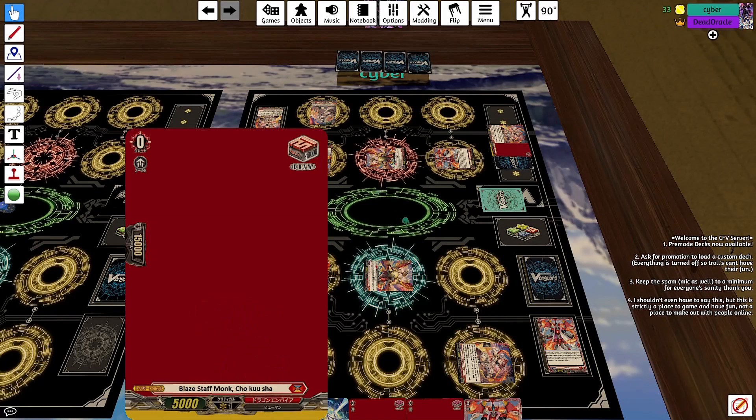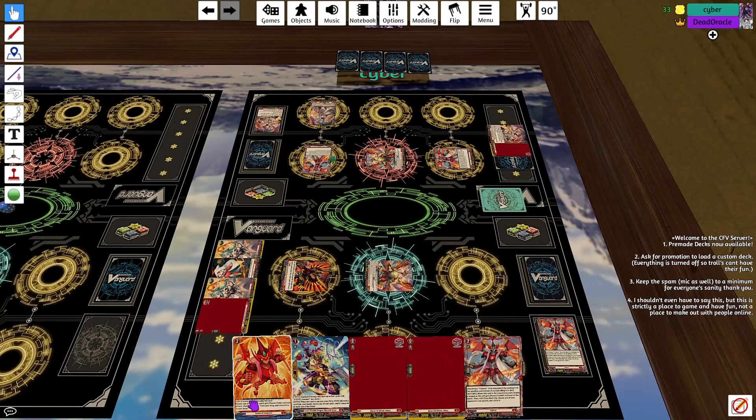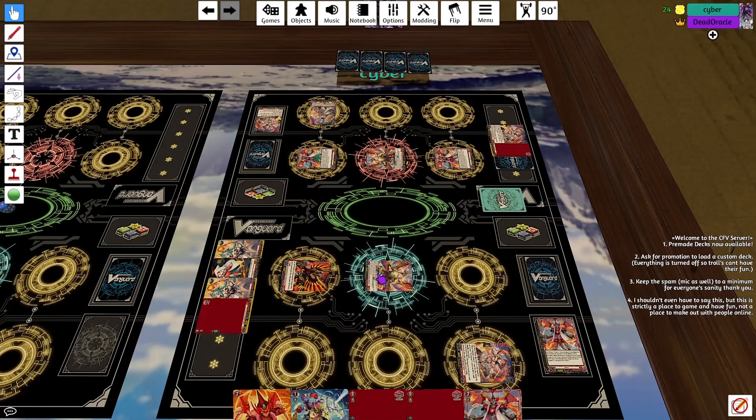Another trigger — draw. Power to my vanguard. So your vanguard's at 33. Mine's at 50. You need 220 to guard with.